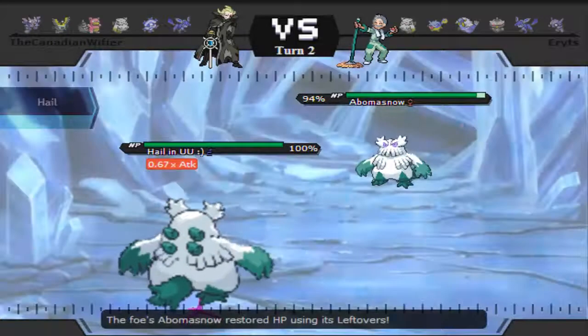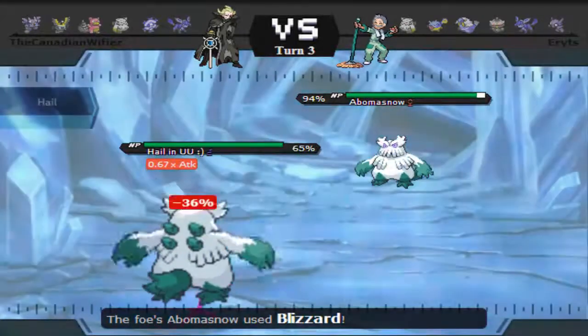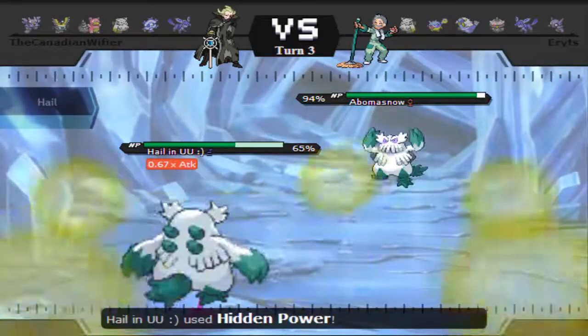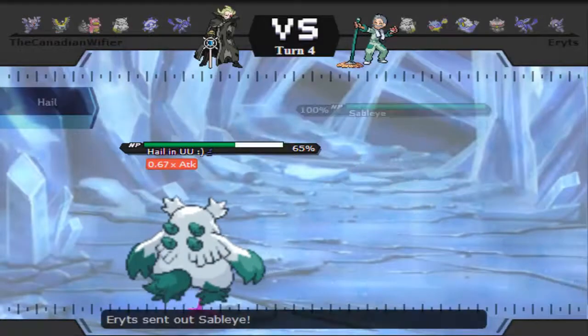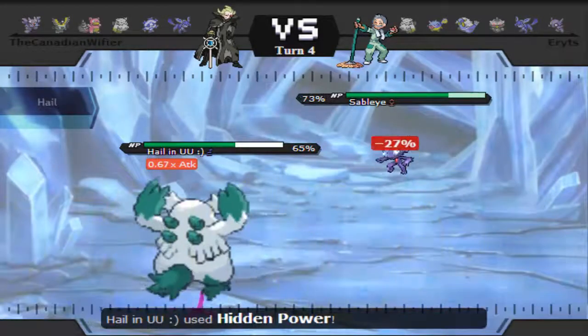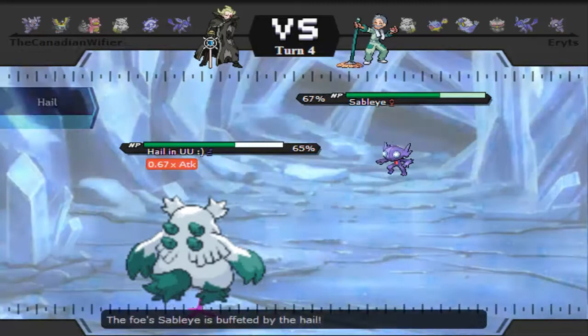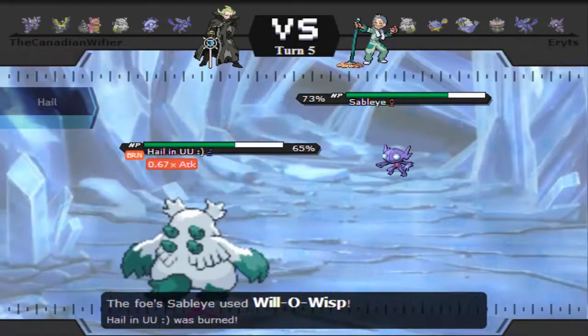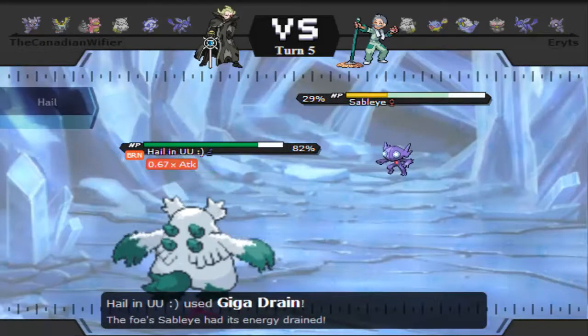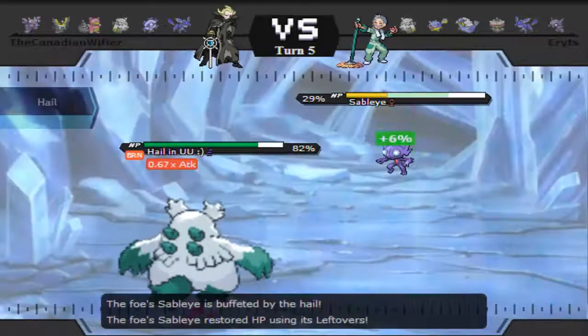I go for another Giga Drain to try to finish it off. Because I'm E-Belt, it really doesn't matter what I go for — I don't need to predict anything, I just go for my move. He notices the Hidden Power Fire, so I go for Giga Drain again. I didn't know if he wanted to go into Walrein right away or was predicting my Blizzard, but he happens to just stay in.